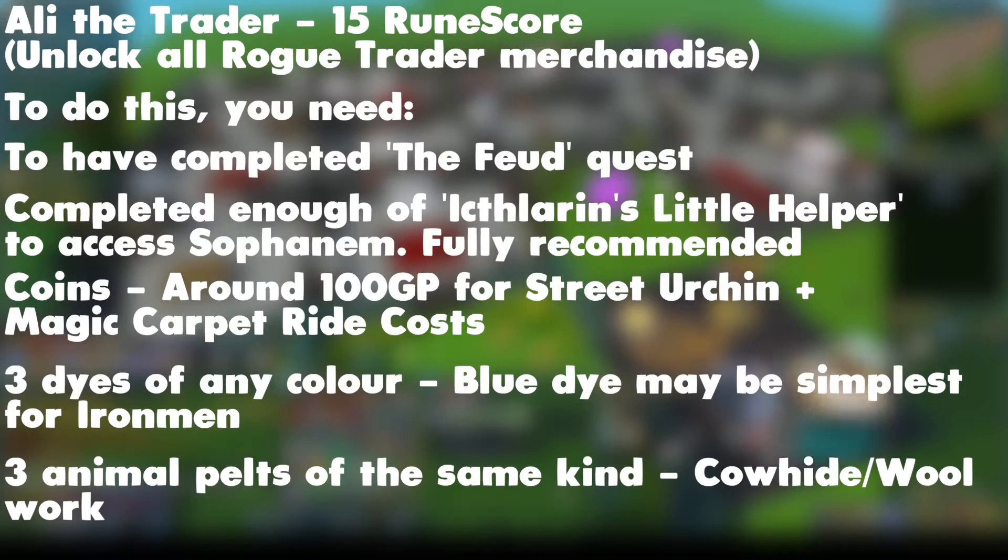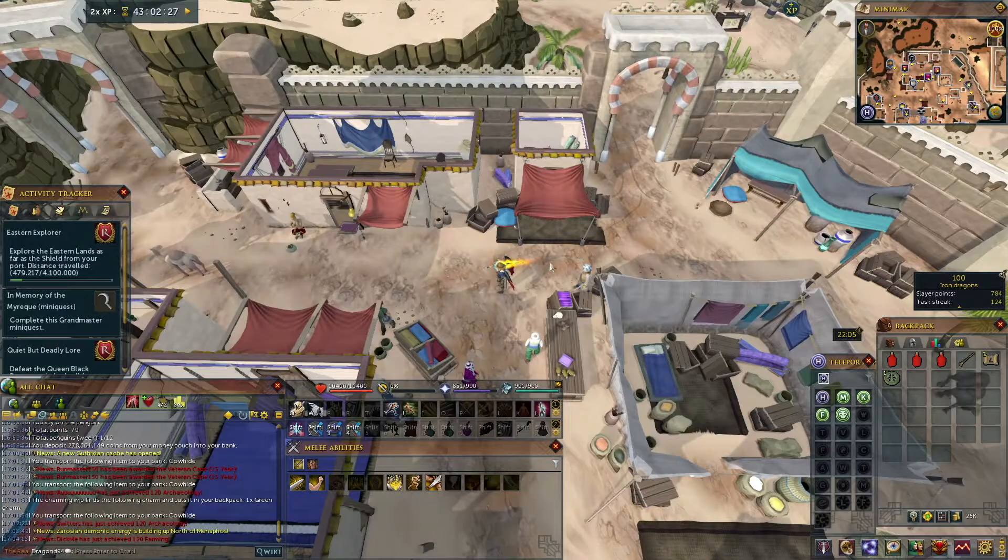You will also need three animal pelts of the same kind. Cow hides work, which can be bought from the Grand Exchange or found from cows if you're an Iron Man. Wool can also be used, which is easy to obtain. So, on with the achievement.